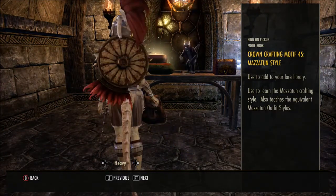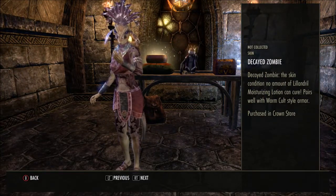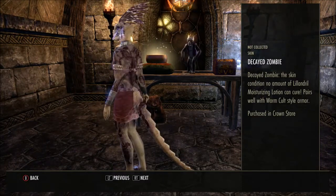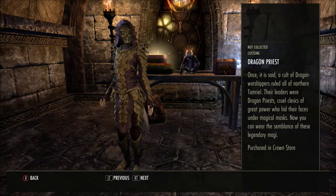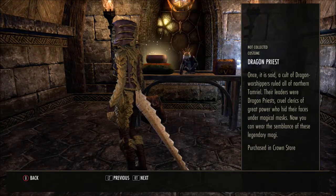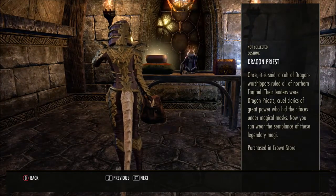And then you've got your heavy — just look at that shield with the little feathers sticking out. Oh, we have a Decayed Zombie Skin — look at that skin! The colours certainly match with my outfit; I reckon that would go really well with a zombie personality, which I have. Then we have a Dragon Priest Costume. Once it is said a cult of dragon worshippers ruled all of northern Tamriel — their leaders were dragon priests, cruel clerics of great power who hid their faces under magical masks. Now you can wear the semblance of those legendary prelates. I do think they miss out on the tail piece for Argonians and Khajiit on these outfits.